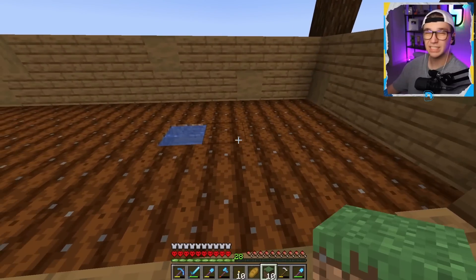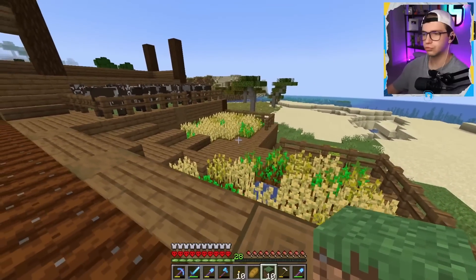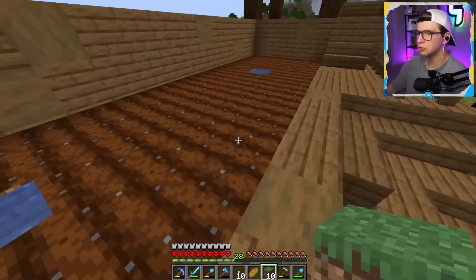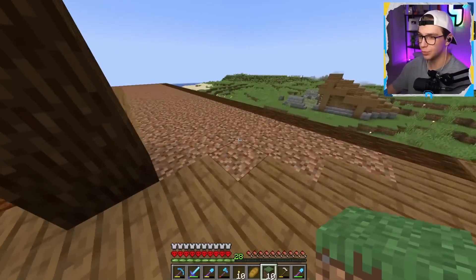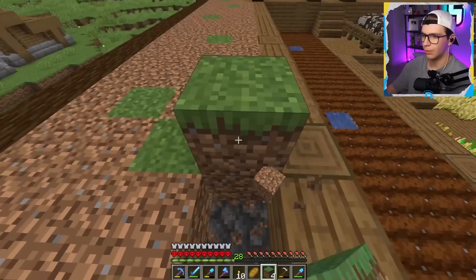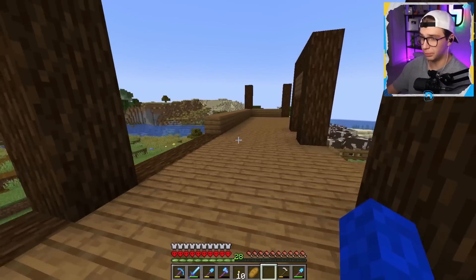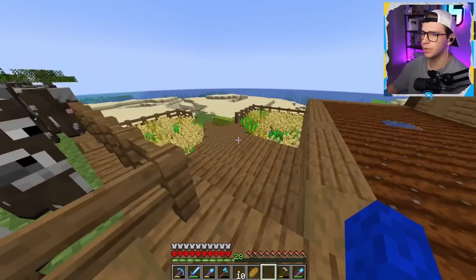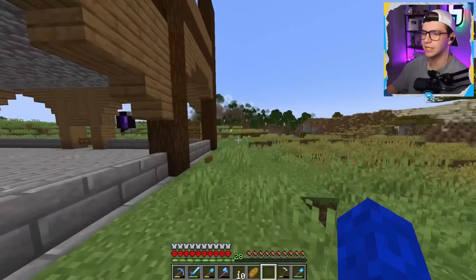I'm going to be putting potatoes and carrots here because I want to have all the main grown crops — I already did a big wheat farm and I want to switch it up a bit. We don't have either of those items, so we'll have to go exploring to grab them. But before that, I want to make sure this top area is good by actually building my house first, and then we'll go on a scavenger hunt for potatoes and carrots.